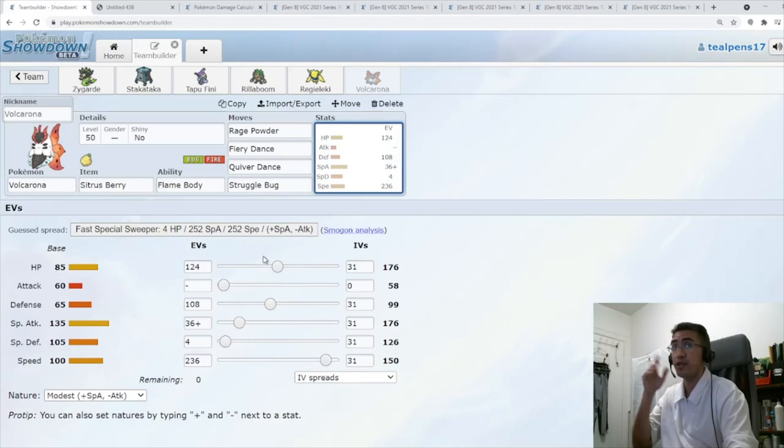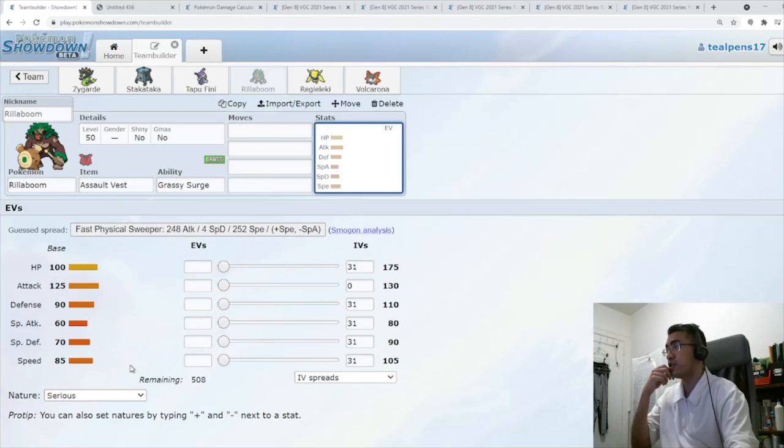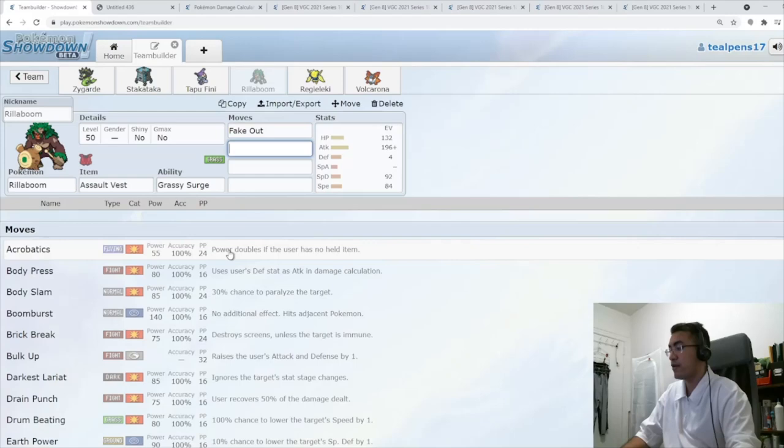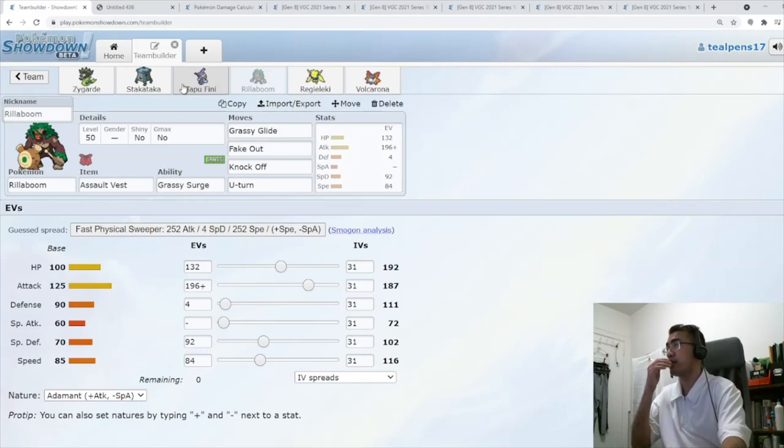This is also pretty good against Water Urshifu because you've got three chances to burn it with Fiery Dance. For Rillaboom, we're going with our same spread: 116 speed to be faster than most Rillabooms. Optimize recovery at 192. A little bit of defense. Moves: Grassy Glide, Fake Out, Knock Off as our dark move, and U-Turn.